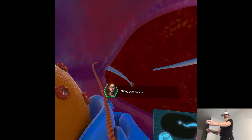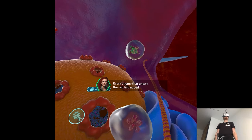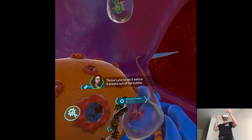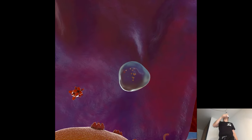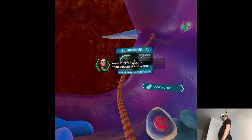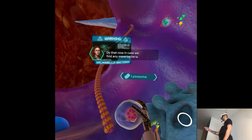You got it - now hold down the trigger button to capture. Every enemy that enters the cell is trapped in a temporary bubble of defensive membrane, like a mini prison. Throw Lisa to eat it before it breaks out of the bubble. Excellent first kill, pilot. My scan shows that was a salmonella bacteria, notorious for causing food poisoning and worse. Every time you use Lisa to kill a bacteria, you'll have to replenish her recycler protein - do that now, in case we find any more bacteria.